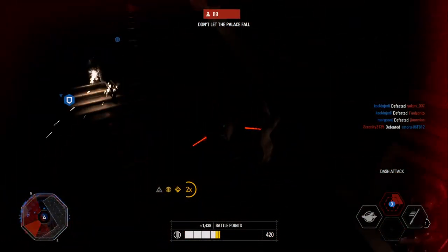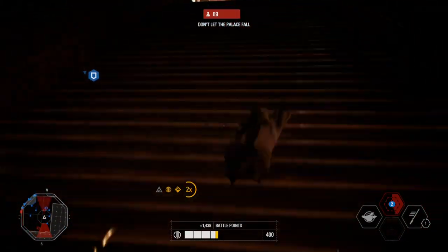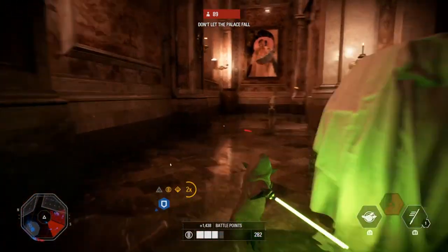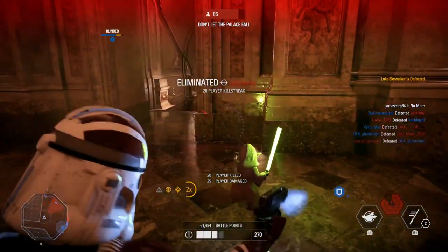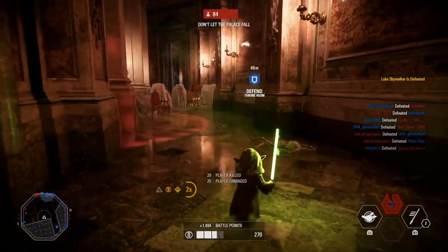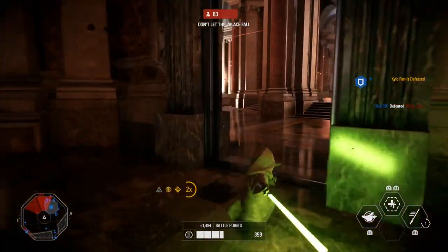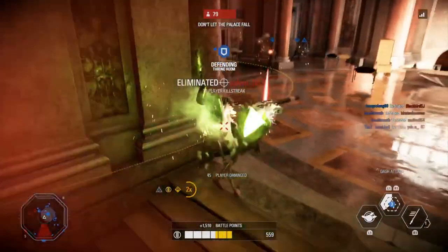These are the tips I've been using to dominate with Yoda. He's almost level 40 now — one of the last heroes I need to get there. I never used to play him much, but these star cards and tips have been key to getting good killstreaks and doing well in HVV. He's probably one of the hardest characters to get used to, but once you know the right strategies and cards I guarantee you'll have a better time using him.